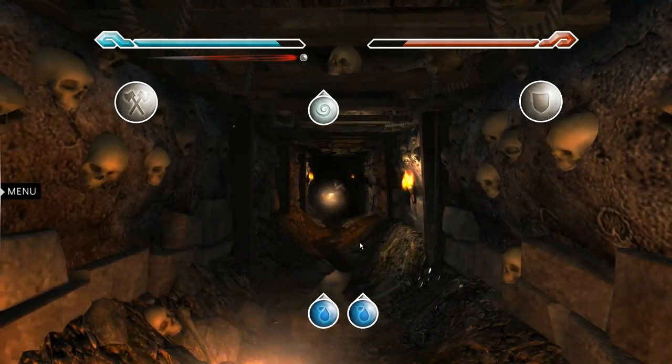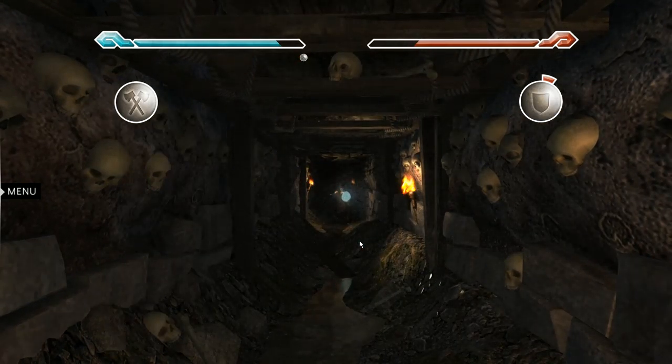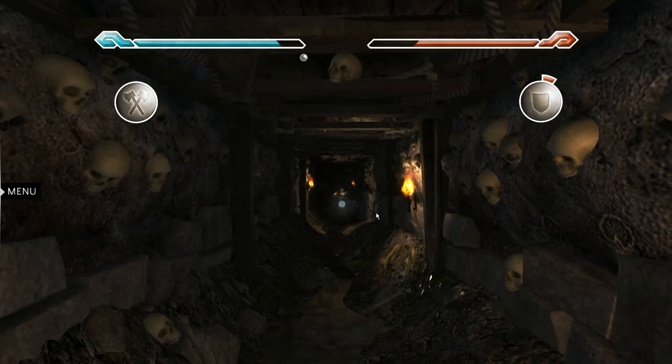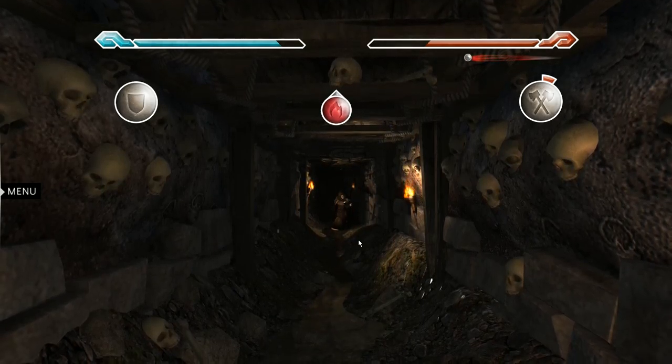He goes with fire, air, and I don't know what the third one is. Okay, that was a counter. So fire is up, water is right, air is left. Never gonna remember all of this. Let's just see what he throws. Fire. So if he has fire, then I need water, so I need to go right.